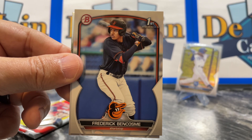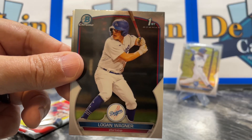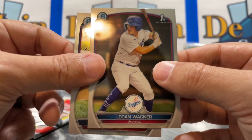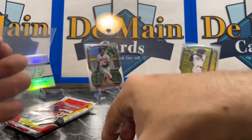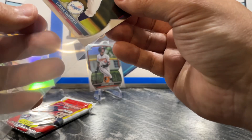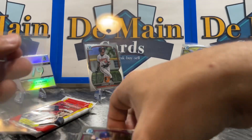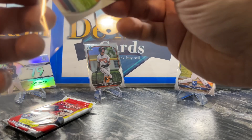Cedeno. Loading up. And we're getting all hitters on the First Bowman Chromes, so we will take it — skipping out on the pitchers, which is how we like it.